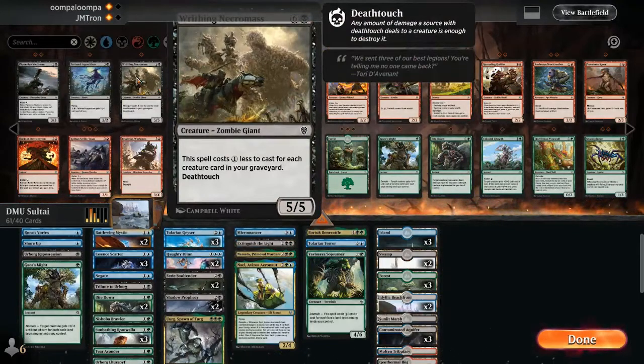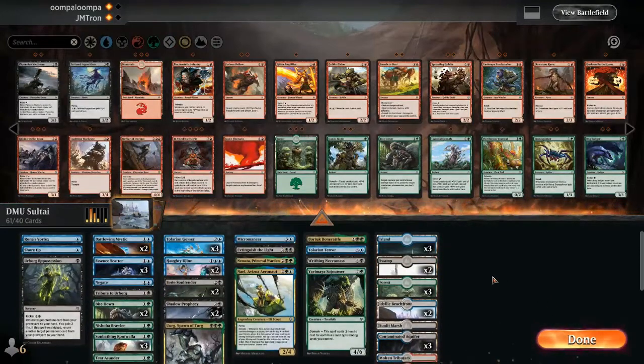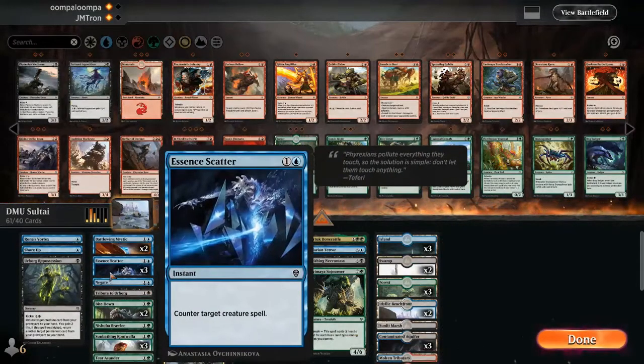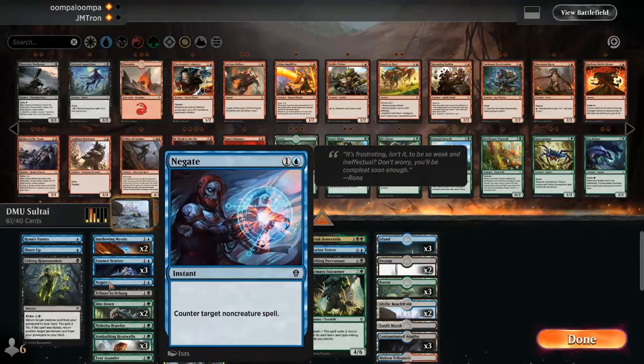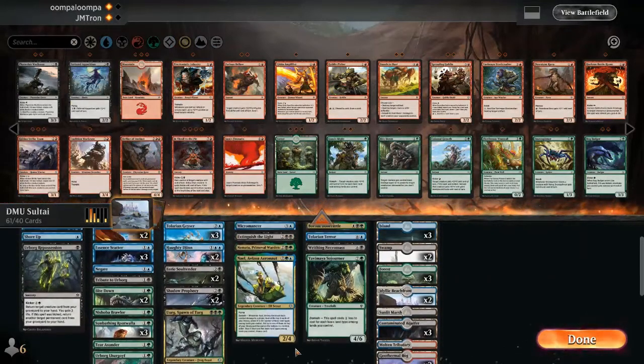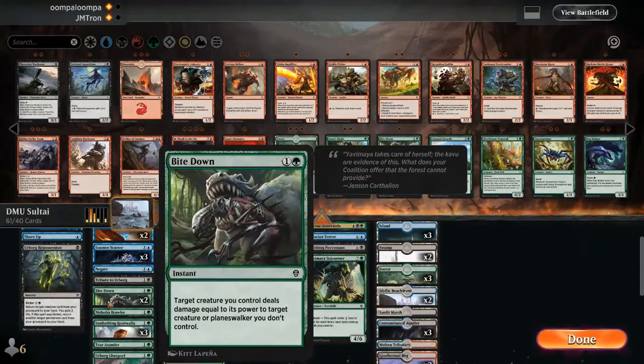Most people think of domain as late-game monsters that just play removal to survive, so if both players had a slow start that would be a battle of the end game. But Christopher is taking a different approach — punishing his opponent if they don't have anything fast at the beginning. You also have to draw the right colors and two and three drops, so it's a balance. Jordan is looking at Writhing Necromass as a big threat to potentially add to his deck.